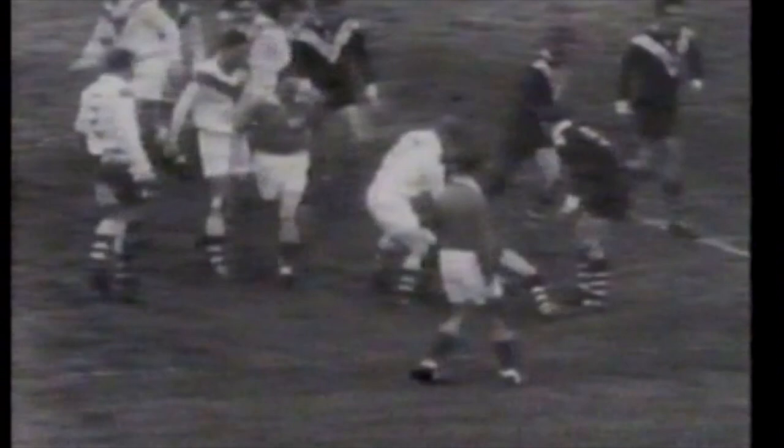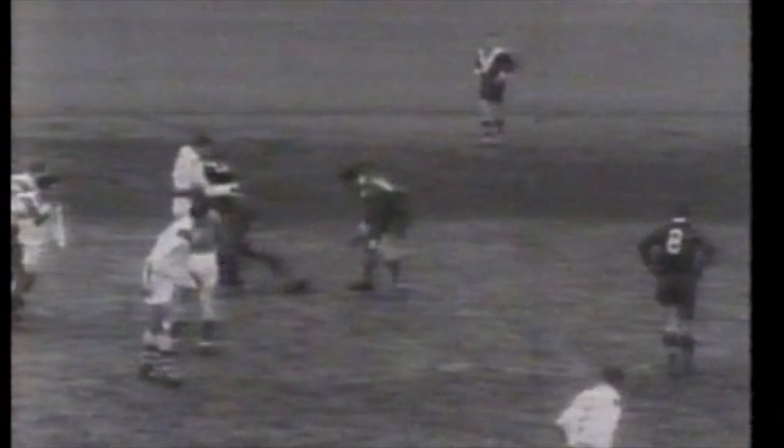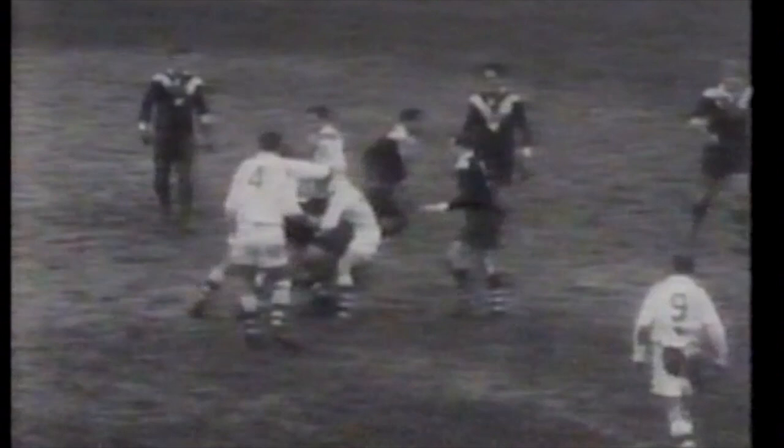Arthur Summons goes into dummy half, the ball going across the back line with Kelly making a barging run amongst the forwards. Kelloshae looks around for supporters at dummy half, and they're handling the ball well as Arthur Summons gets it — you can see the mud flushing up. John Malone going in behind Summons, throws it wide out to Jack Gibson. Front row forward Gibson is called upon to play the ball. He does so, and back it goes for O'Shea.